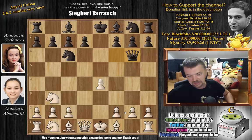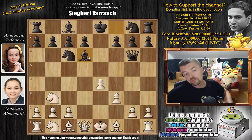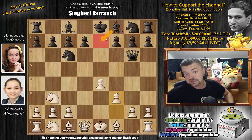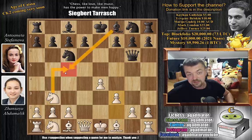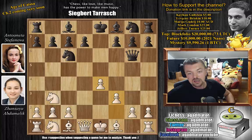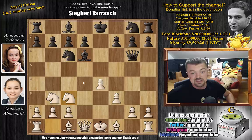Bishop to e3, just guarding the knight while developing a piece, is the usual way people do it. But knight to b3 will serve a very nice purpose as you'll see. We have queen to g6, a standard move when playing against this setup, putting pressure on the g2 pawn and attacking the e4 pawn. Here Zhansaya defends it with f3, and now comes bishop to d6. With this bishop to d6 move, you see that black does not really have a good square to develop this bishop.